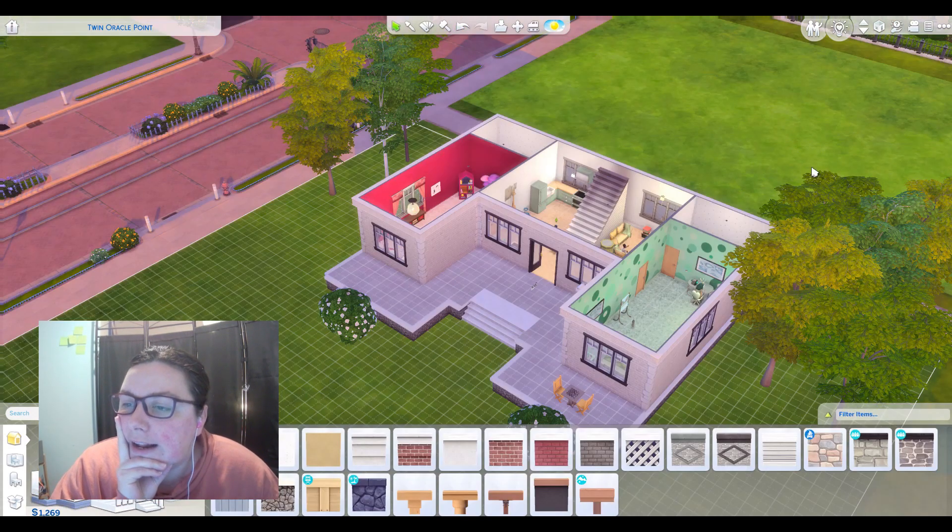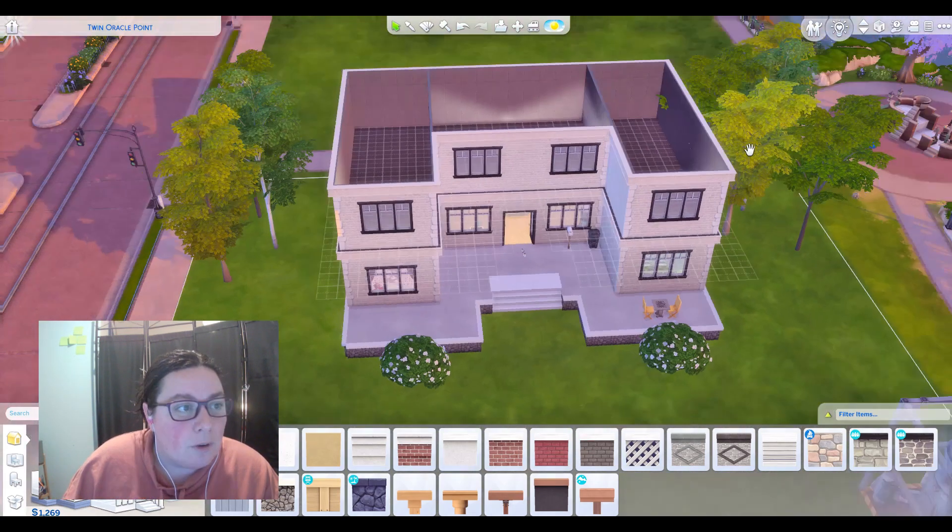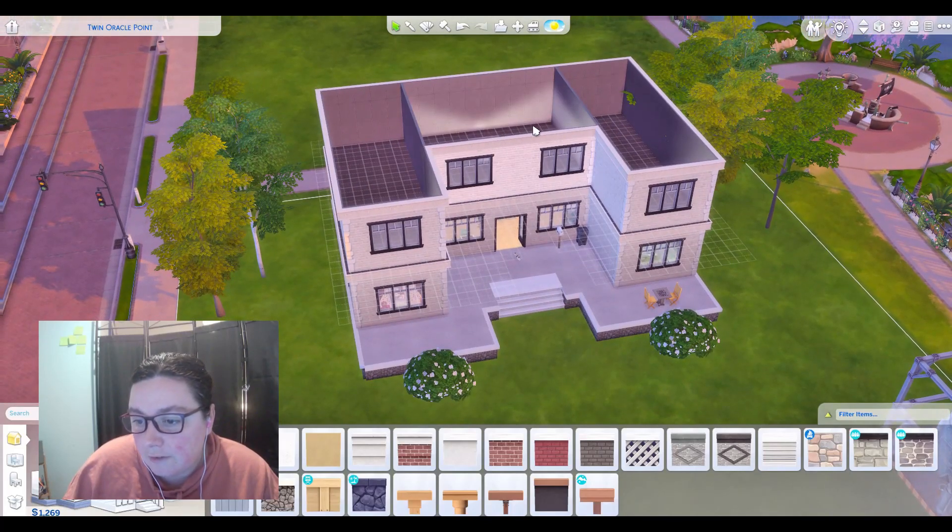I have a comment from the Sims 4 group on Facebook called the Sims 4 Builders Support Group Plus — I'll leave a link in the description below. Someone on there has said to make a room on the front of the second floor that covers the entire entryway. You can make it a balcony. The roof should cover the entire house, including the balcony, if you choose to do that.